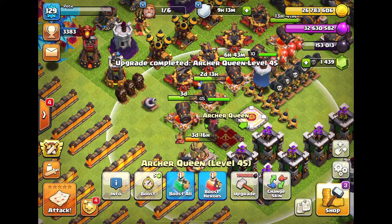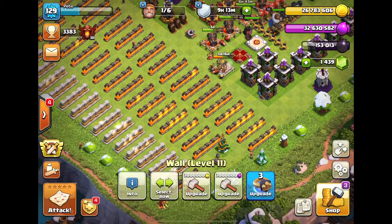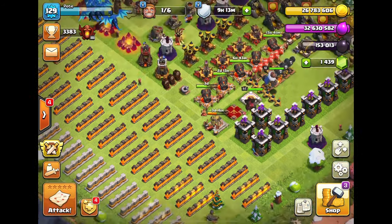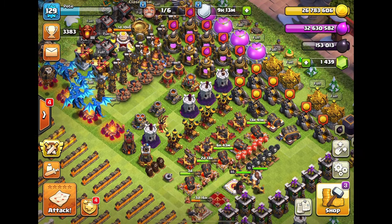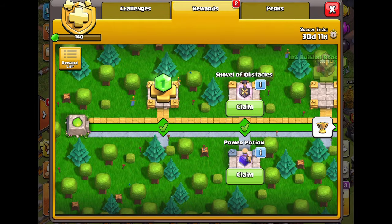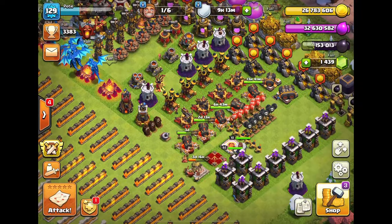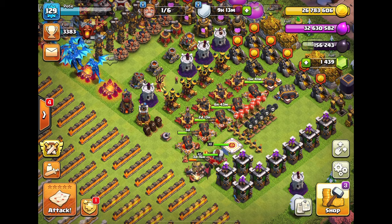We'll upgrade the archer queen here because at level 45 her ability gets better. We can finally deplete our dark elixir since it's been full for a really long time. Now I have a dilemma - I don't know what to upgrade next. We get the 10% builder bonus, so I probably should have used that when upgrading the queen.